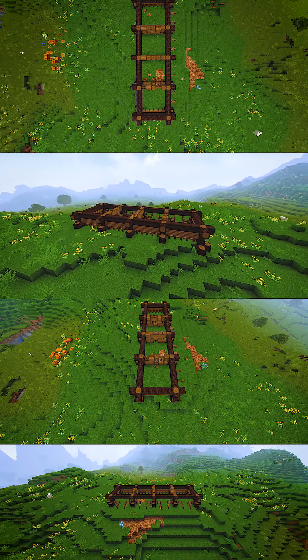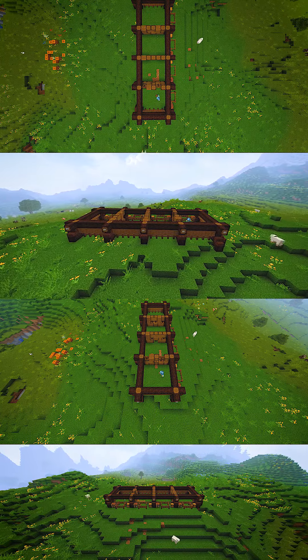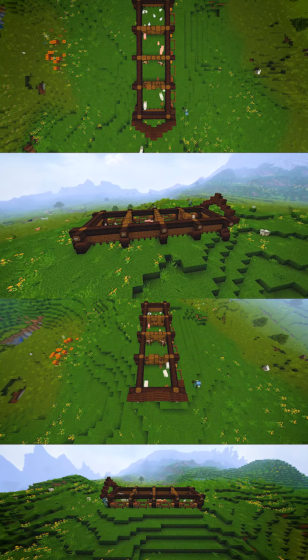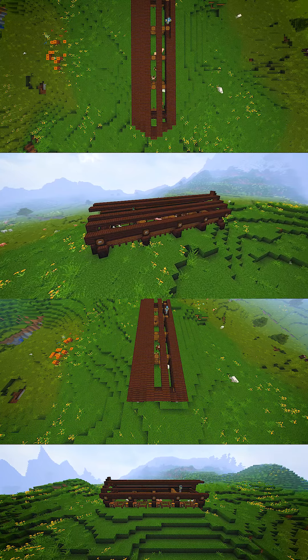I'm using spruce wood and its variants, but you can use any wood you like. Let's be real though — why would you use anything else other than spruce? I'm creating four different enclosures: one for the cows, one for the sheep, one for the pigs, and one for the chickens.